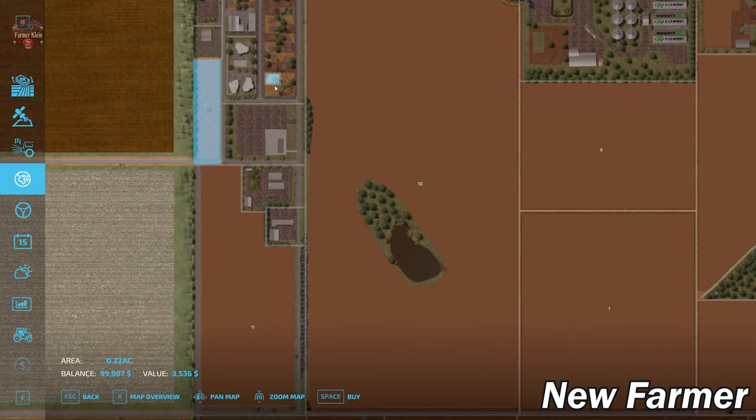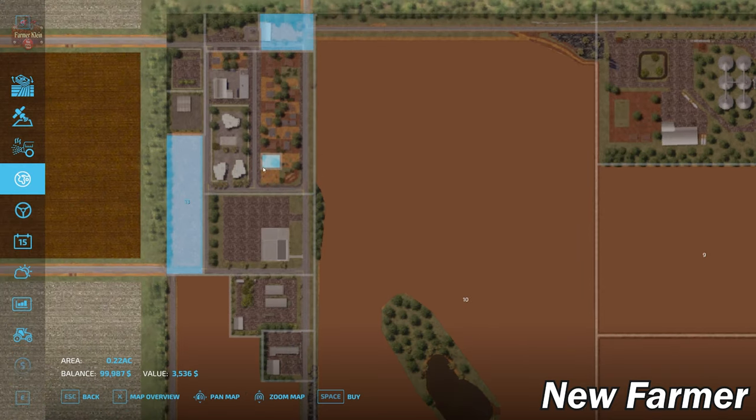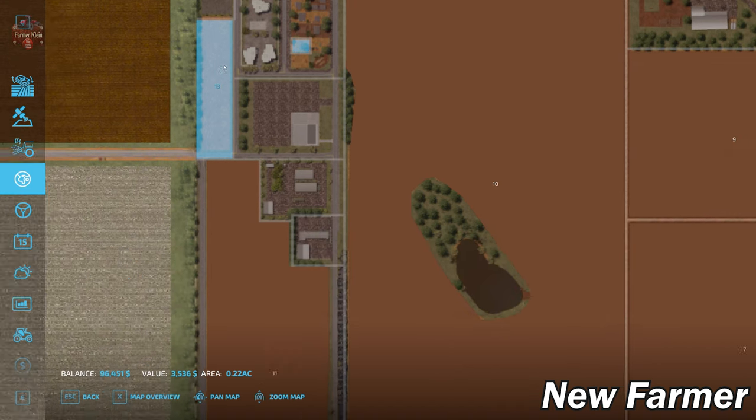Pretty much everything on the map can be bought as far as buyable lands. There is also this small area in town you can buy, but for whatever reason the gate there can't be used, so it isn't really usable as a buyable land since we can't get into the area to put any sort of sleep trigger or anything else.